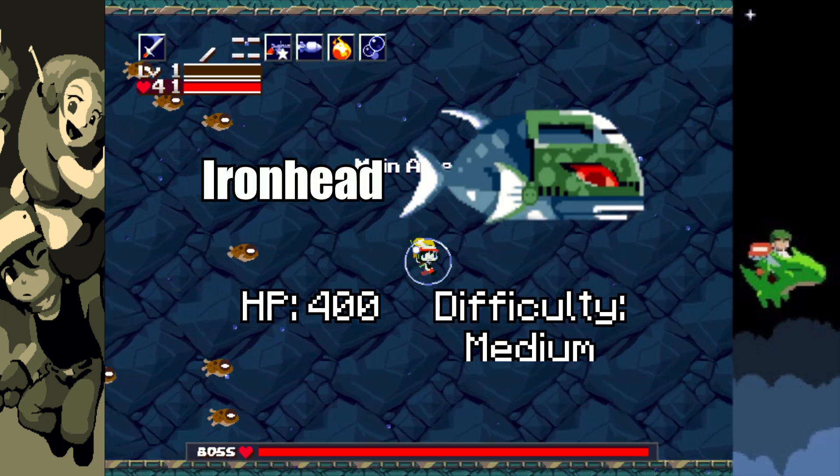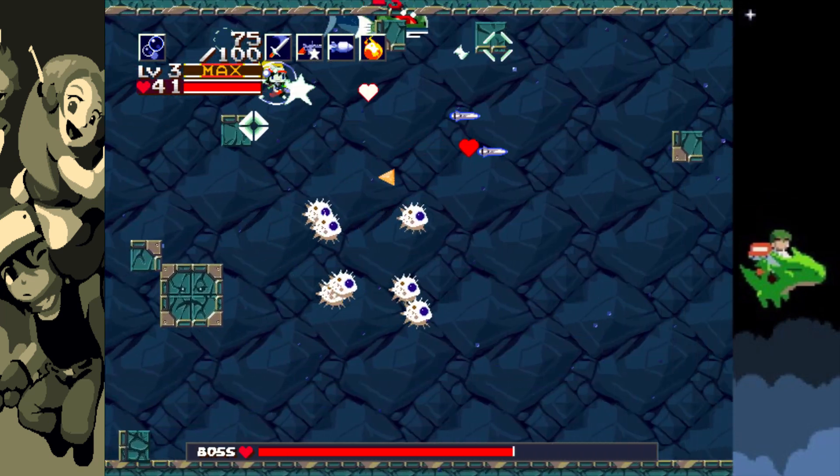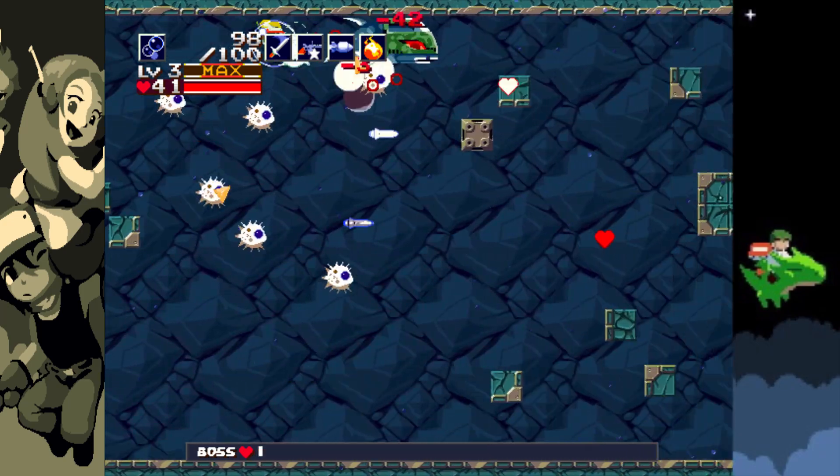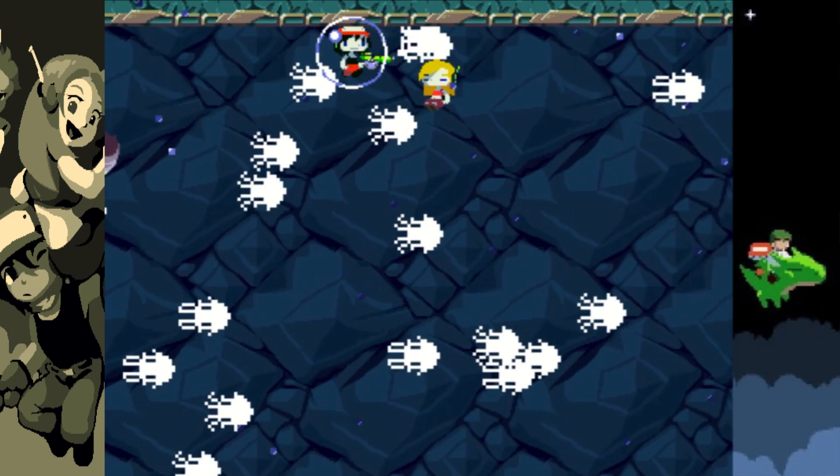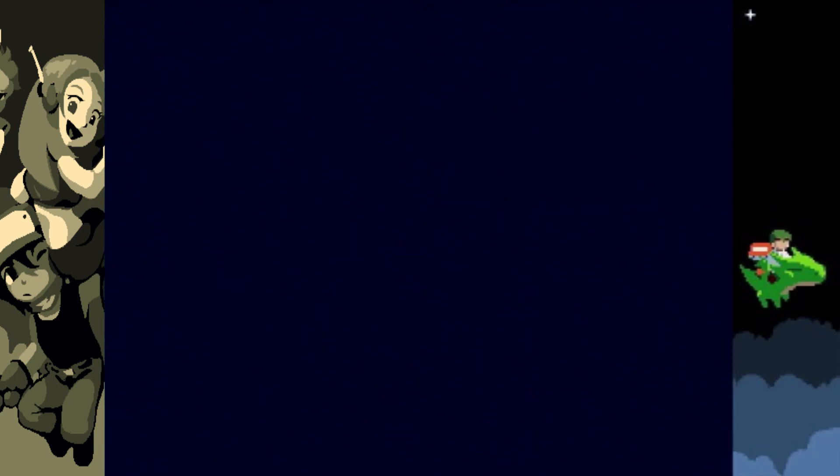I make it out of the Waterway finally. The Iron Head fight actually wasn't too bad, and after some careful dodging, I end up beating him without taking any damage. Imagine how humiliating it must be to die to a bubble gun without damaging your opponent at all.